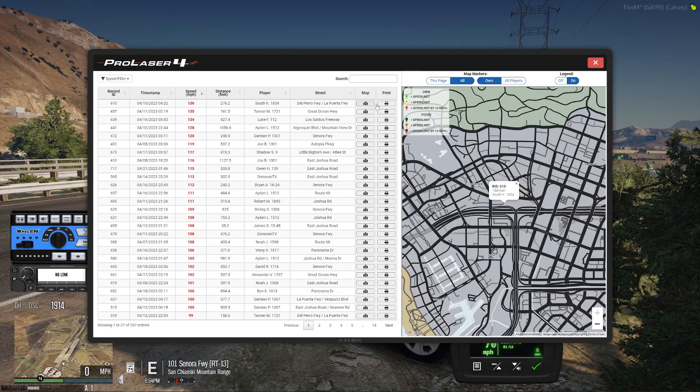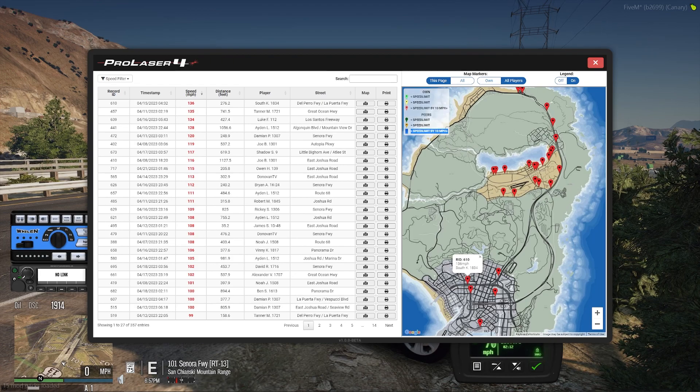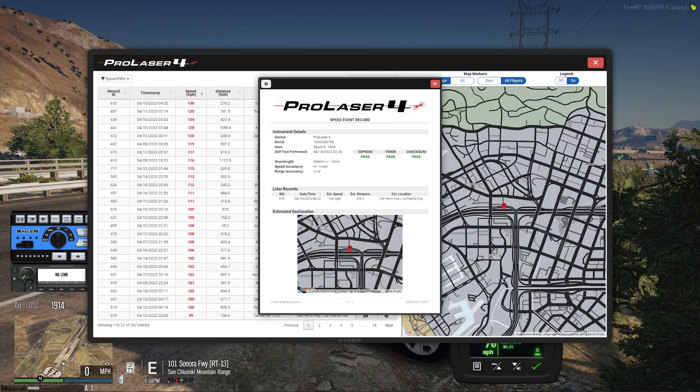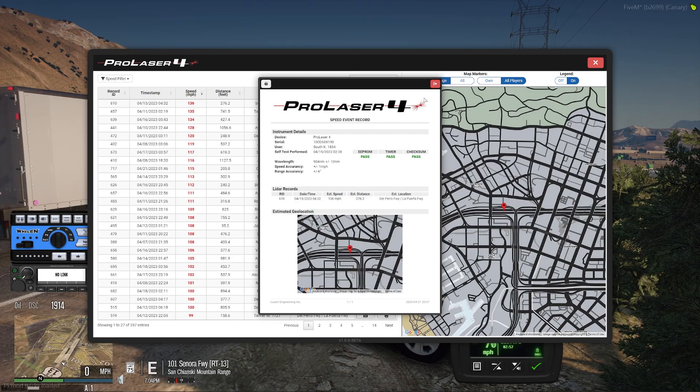I can go to the map icon for that record. Going back to all players will pull it up, and displaying just this page gives you a geolocation picture. Since we're sorted by speed, these are all going to be greater than 10 miles per hour over — that's why they're all red. I can also print this clock, which gives you a printout view with information about the LiDAR gun, the user, when it was self-tested, accuracy specifications, and a printout of where the vehicle was clocked. You can open it in your browser or use it on Discord to argue a legal case, for example.